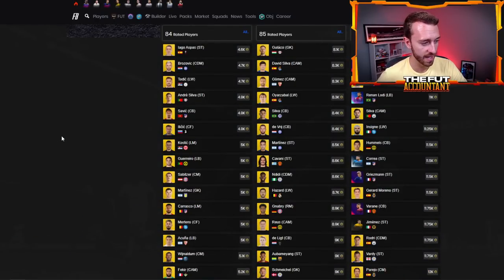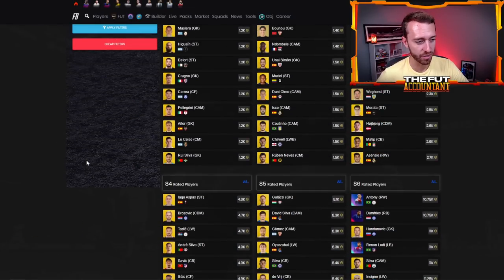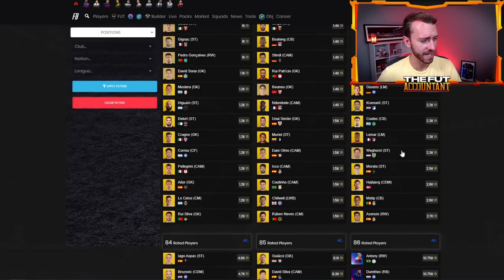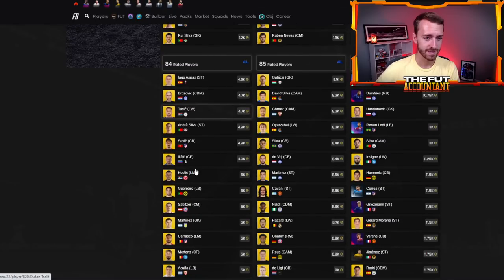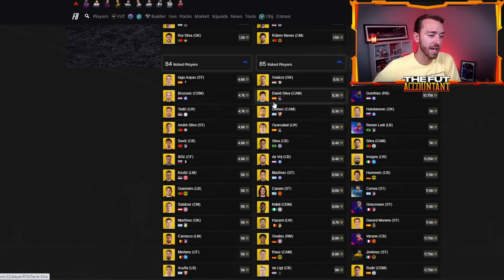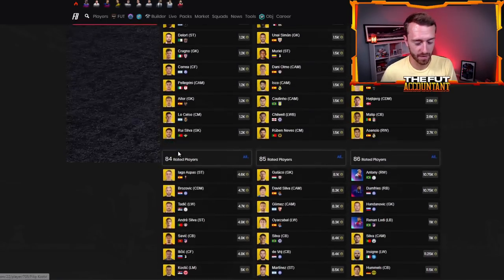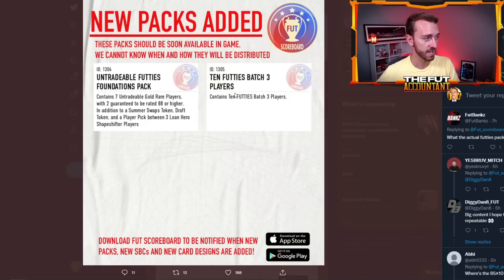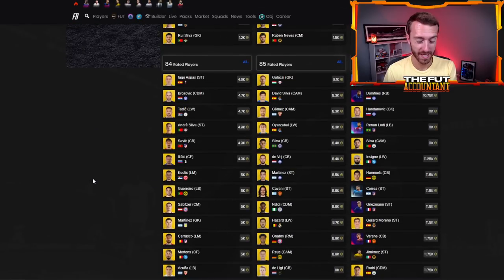It seems like 83-rated players are around 2K, which is really good considering they were 4K. 84-rated have been 7 to 7.5K, and these guys are now dipping below 5K. 85s were 11K multiple times and are now back to 8K. I think a fodder club stock before the content drop is going to be a move because once we get the content, this SBC dropping, the 85 times 10 re-releasing, and any other SBCs are going to put a lot of demand on fodder.